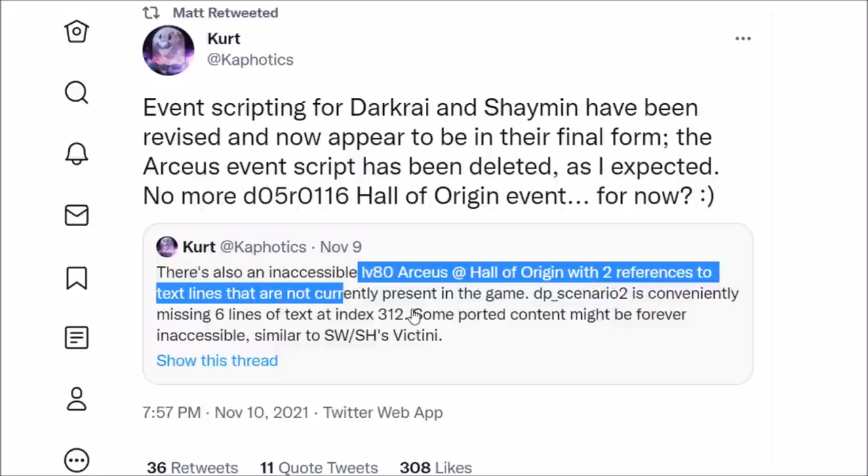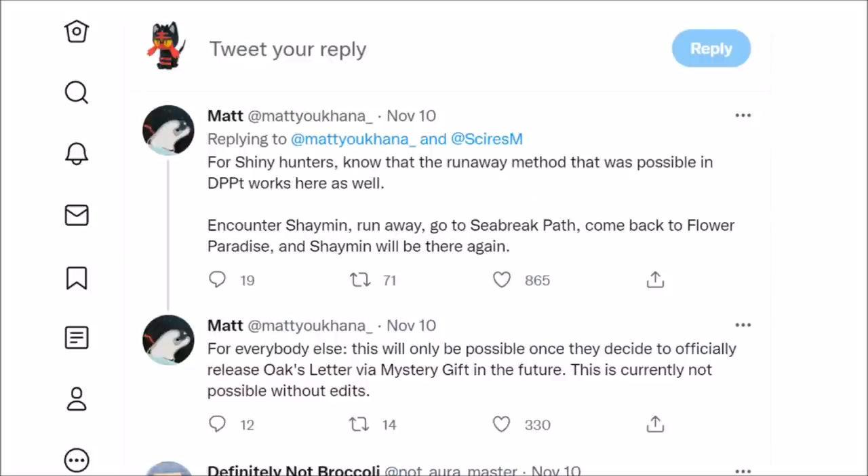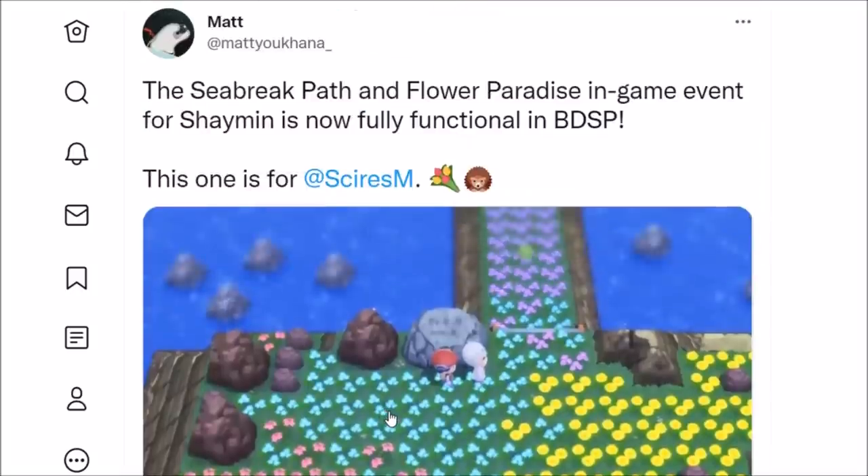To connect online and get the Member Card and Oak's Letter when they eventually become available, you will need to update your game. None of the version 1.0 issues with Shaymin and Darkrai data will affect anyone. All you need to do is stay tuned to official Pokemon social media — they will be announcing those events soon. And that is how you get access to all the available mythical Pokemon in Brilliant Diamond and Shining Pearl.